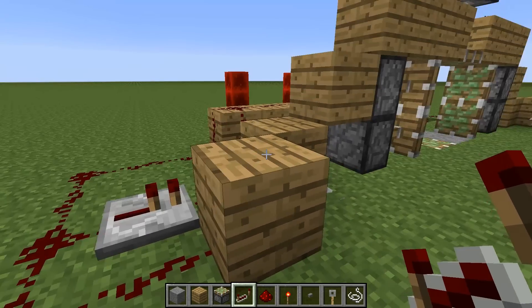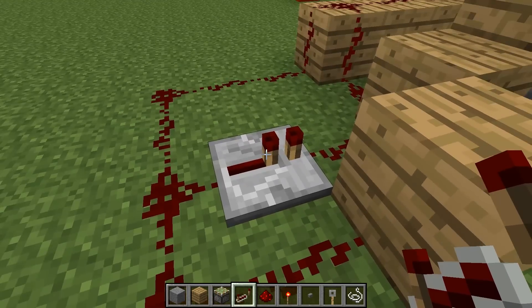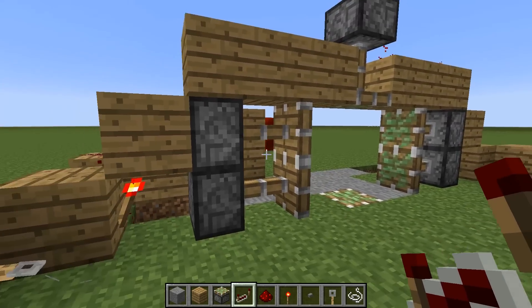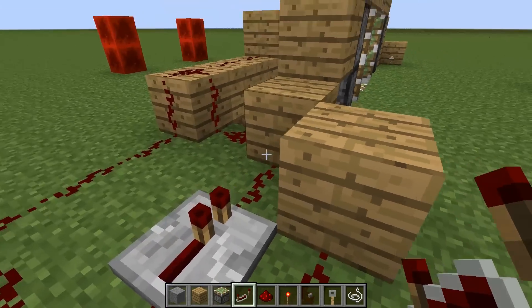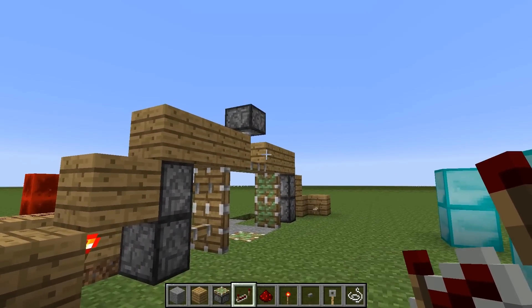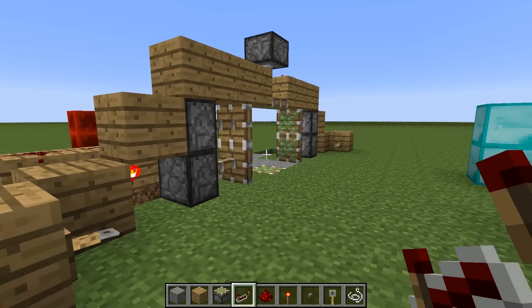So this is really important because this repeater is what makes these pistons work in perfect time with the others. This signal is coming out around and it's going to reach this torch before it reaches anything else — on the other side, top, bottom, and the other side.